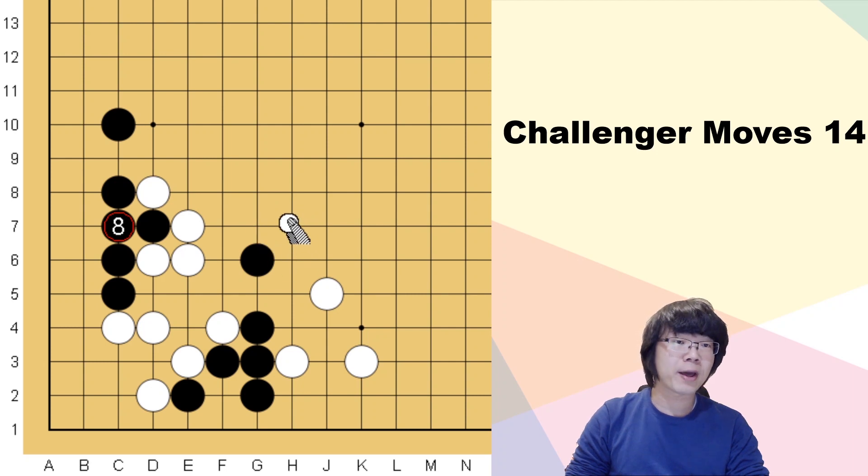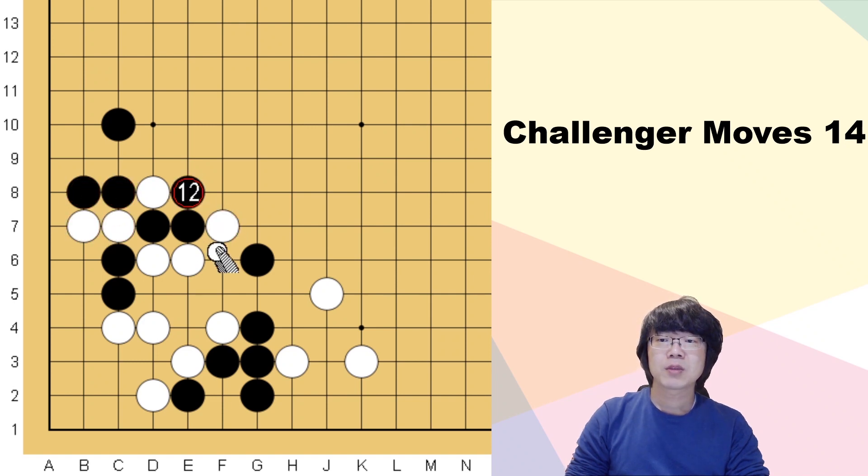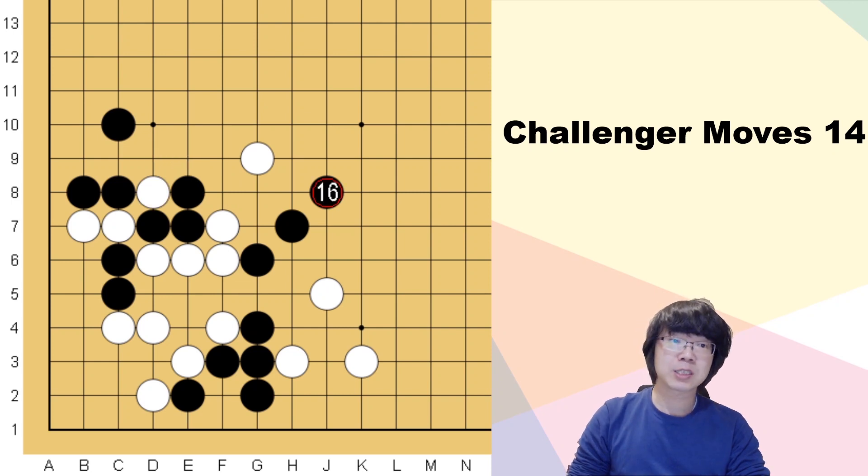White can even try to use the tesuji, and if black just answers here then white can keep bothering black's group. If black just accepts this way then white might have a sacrifice, but this group is still not thick enough. If black follows up then white can keep trying to attack, and after this white can even use sente. This group should be a little bit heavy.